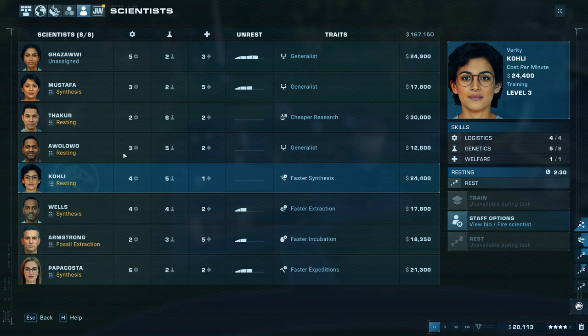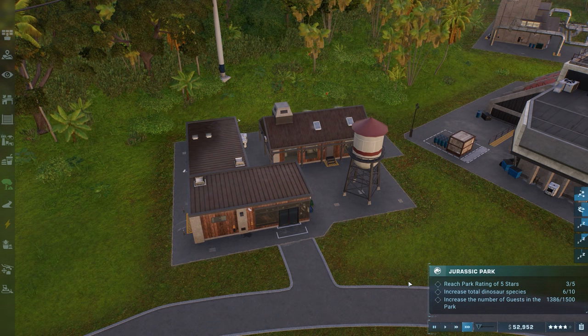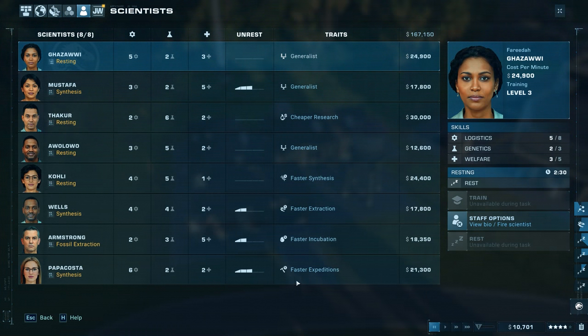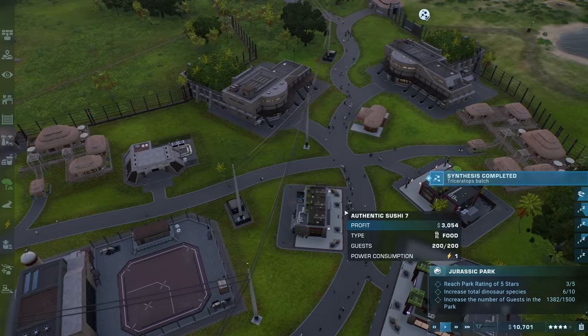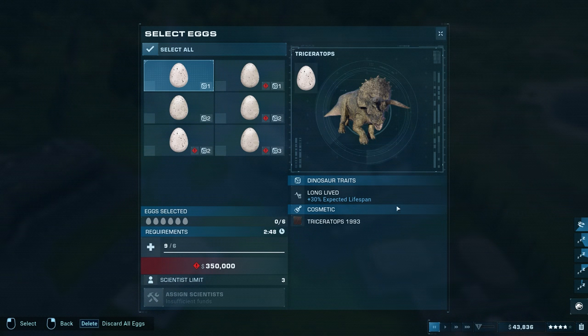Gazawi — I'll call you Gazawi — give you a rest too because you're pretty high. 52,000 — let's wait till we hit 75,000 then we're good. 85,000 — rest, awesome! Everyone down here is fine. We're still just under 1,400 people but that should start going up. New triceratops is ready to go — select the eggs. 30 expected lifespan, I like that!